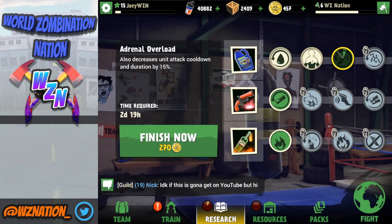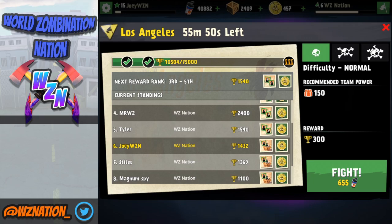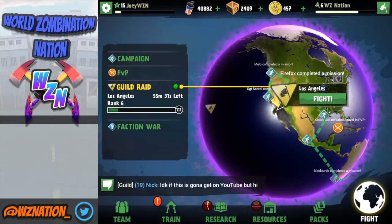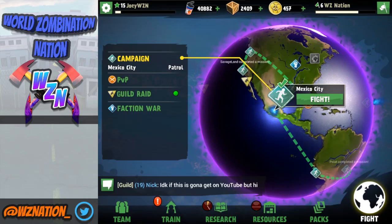The other use for cans is guild raids. I have a guild raid going on in LA, and in order to attack it, it's going to cost me 655 cans. It's pretty steep, but you get a pretty interesting reward, which will be crates. Now you may be wondering how to get more brains and cans. The easiest way is going to be attacking in the campaign or attacking various cities. Cities are going to be your best source for farming cans. For my higher-level survivor account, I love attacking Mexico City on Expert.